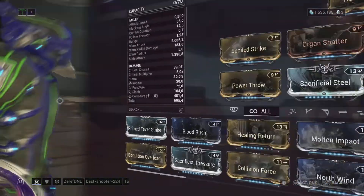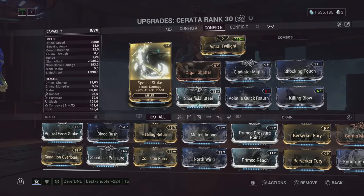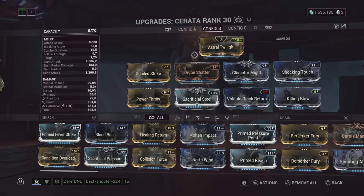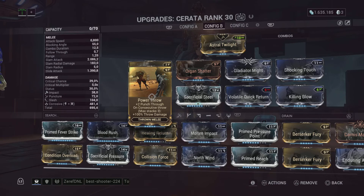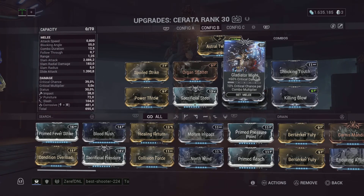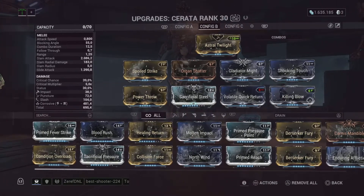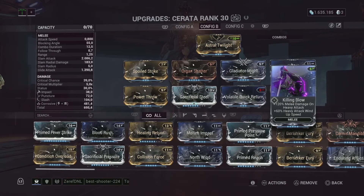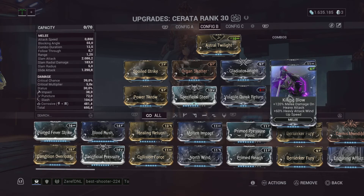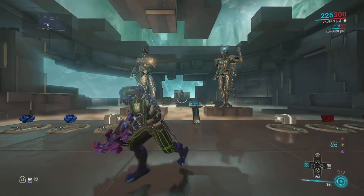Vauban was running off too many times on Serrata, so I'm going to be using the Corrosive build here. The stance doesn't matter - it's only here for capacity. Spoiled Strike for the damage. Power Throw because since we'll be throwing this at Acolytes, it will be very good. Organ Shatter for the critical chance. This is for more crit damage. This makes it Corrosive because it's base Toxin. This is to increase the blast radius, and this is for damage and wind-up speed for heavy attacks. That's basically the Vauban build.